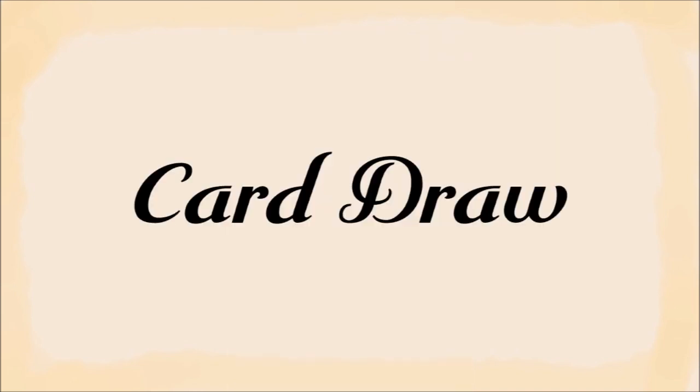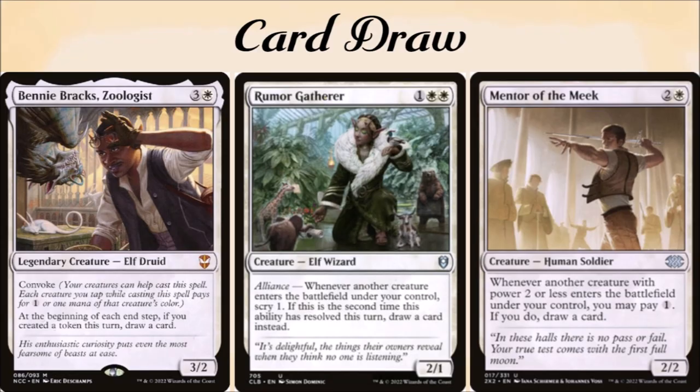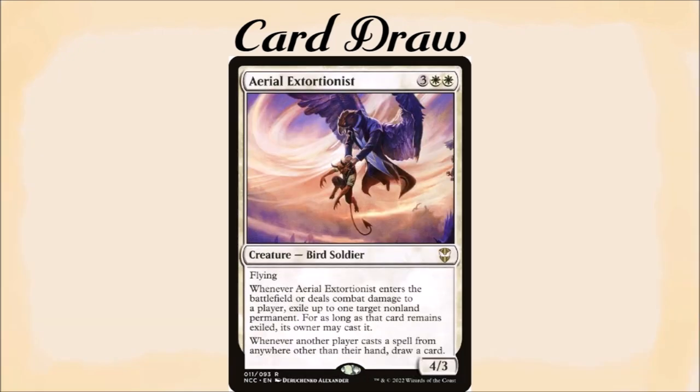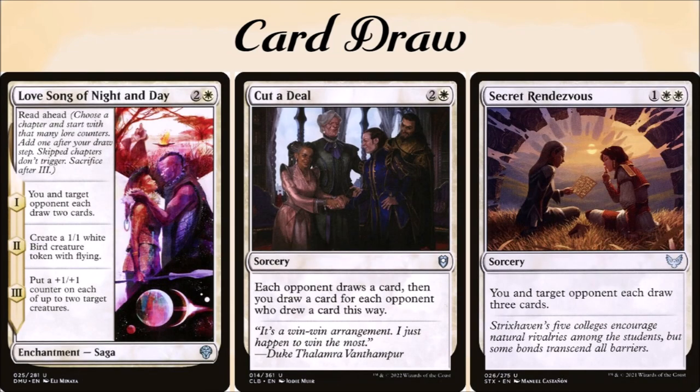The first category we need for Baldin is the ability to draw cards to help with his pumping ability, which, quite frankly, is not something that mono-white is very good at. However, there is some means for us to draw cards with this deck. This deck is a token deck, so cards like Benny Brax Zoologist, Rumor Gatherer, Mentor of the Meek, Welcoming Vampire, Tocasia's Welcome, and Platoon Dispenser all fit really well. In addition, some cards like Aerial Extortionist provide removal, and Love Song of Night and Day, Cut a Deal, and Secret Rendezvous can provide a sudden burst of card draw, allowing us to hopefully pump our creatures before our opponents can really do much and close out the game.